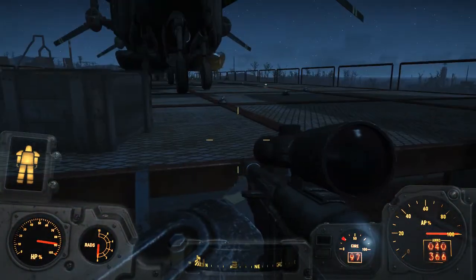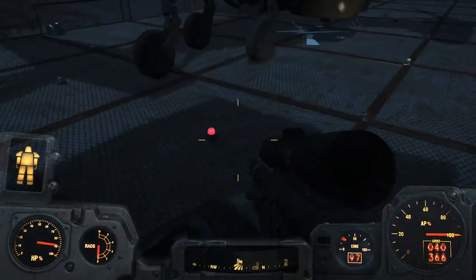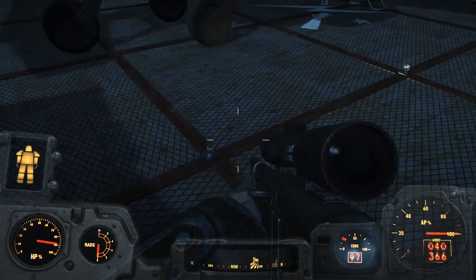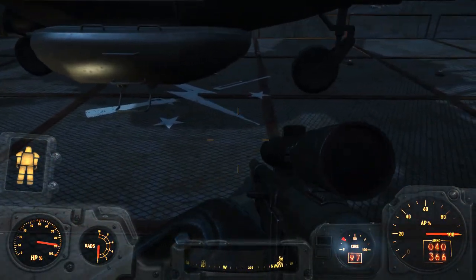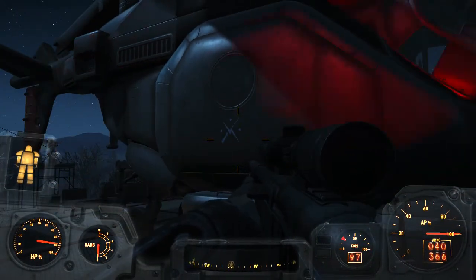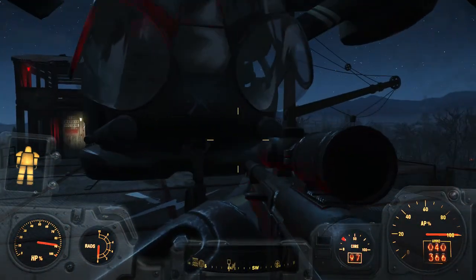Now let's actually take a look at the vertibirds. I've used these red strobe lights on the ground to show the landing area for each vertibird, as well as a Minuteman symbol specifically for them to land on. Each of the vertibirds has the Minuteman markings on it — I think just on the two doors and one on the nose.